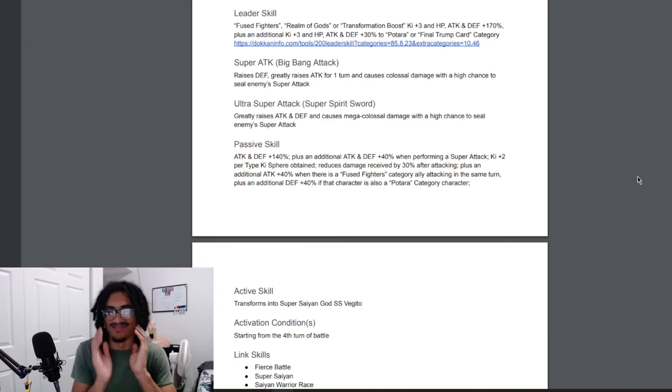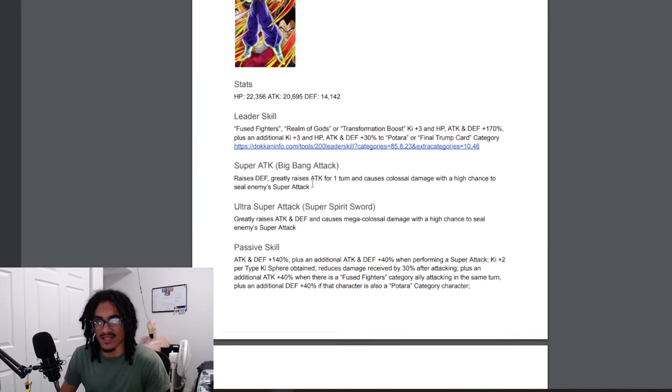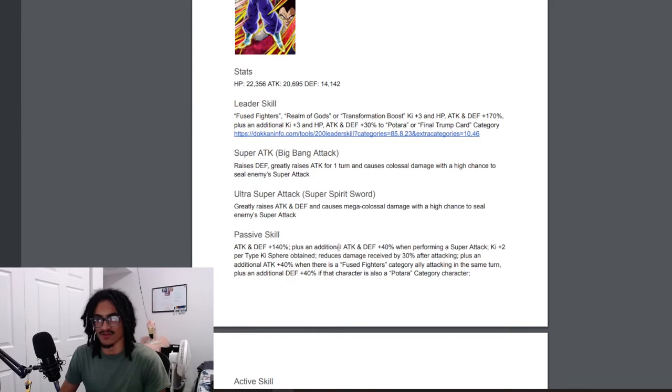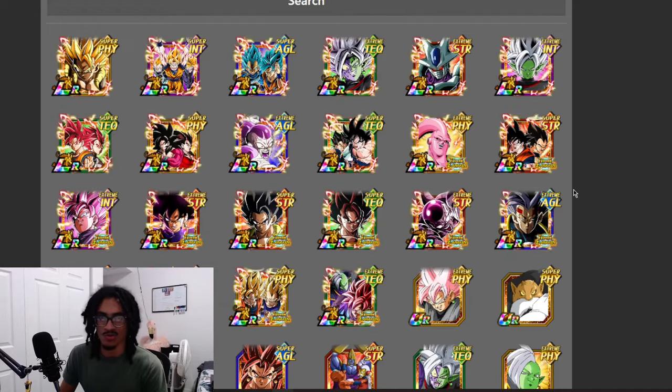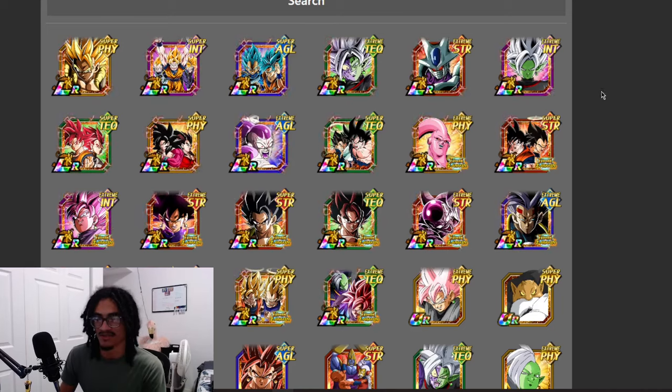So if a Potara Fuse Fighter ally is right next to him, that's an additional 40% attack and defense — nice. Two ki spheres to obtain damage reduction after attacking is solid. The free 40% attack and defense on super attack is obviously great considering this card is stacking on both super attack effects. You'll definitely want a Potara/Fuse Fighters character next to him, and this card wants a slot one character because it gets 30% damage reduction after attacking.